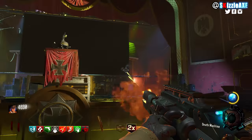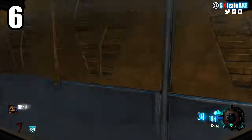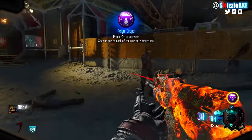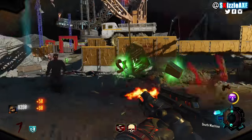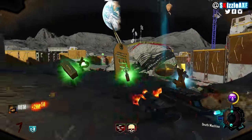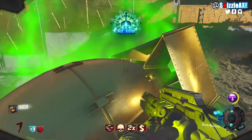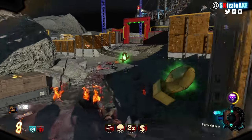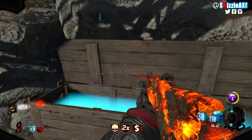Coming in at our number 6 spot, ladies and gentlemen this shit is crazy — hashtag papa bliss. At number 6 we have Raindrops. Raindrops is an ultra rare mega gobblegum, it gives you 2 activations, spawning one of each of the 9 core power ups — we're talking the Death Machine drop, the perk drop, Fire Sale, Double Points, Insta Kill, everything like that. It gets you all of those and you can pop it once again.